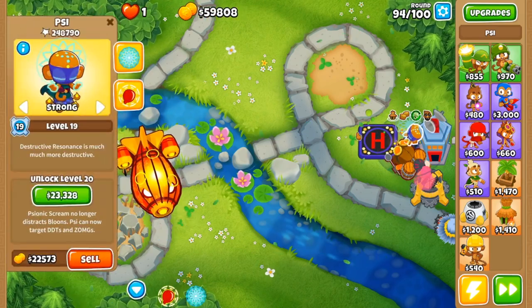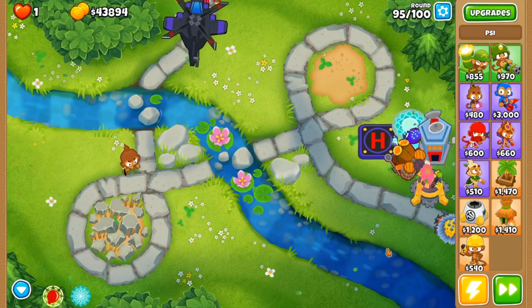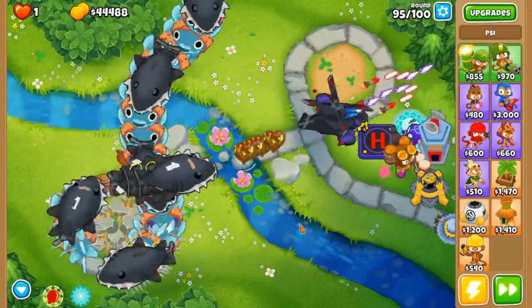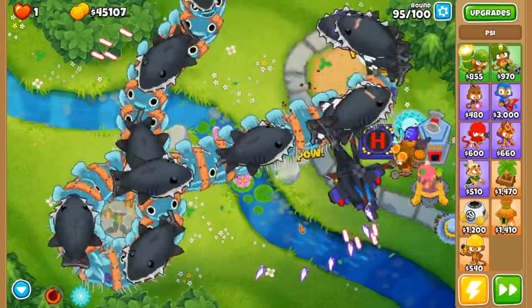After all that, I will finally go back to Sai and level them to 20, and this should be around round 95. A level 20 Sai can solo rounds 95-99 on many maps by using Psionic Scream when all of the balloons are on screen. Then, on round 100, use Sai's scream again once the BAD is popped and you should easily beat round 100.